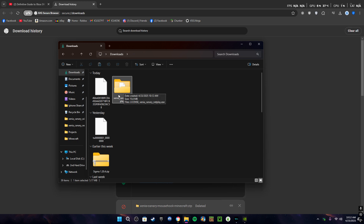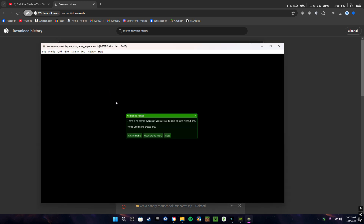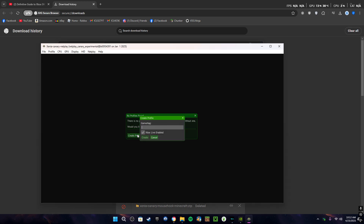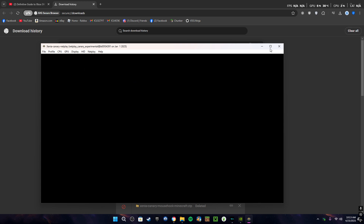Open up the Xenia Canary Netplay and create an online profile — you can use whatever name tag you want. Go to Netplay at the top, click IP Address, then Xenia Netplay. Click Netplay again, go to Network Interfaces, and click on Wi-Fi or whatever you're using. If you're using an Ethernet cable, click that. Go to Network Mode and click Xbox Live. Once you're done, close this.